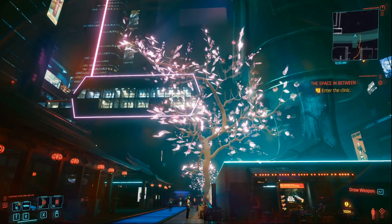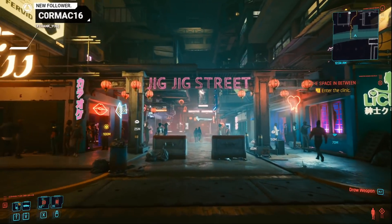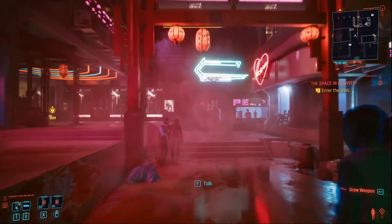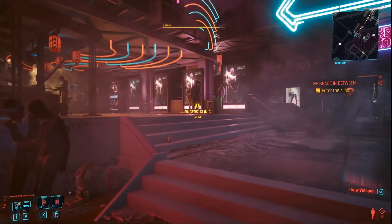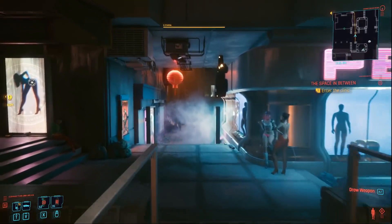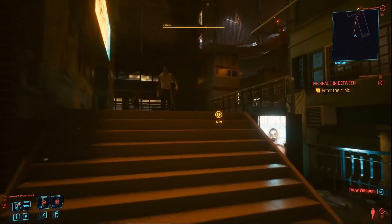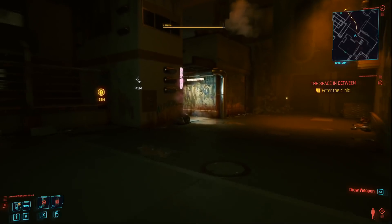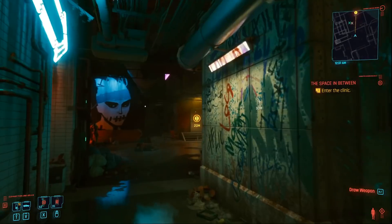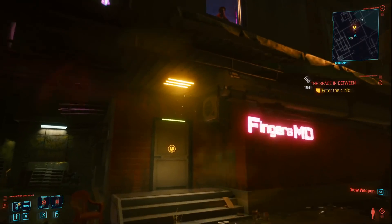I wanted to show you the blossom tree here, and if you turn around you'll see the entrance to Jig Street. So we're going to go straight on down here — this is in case you need to find your way back. Then we're going to go over this bridge, take a left up the stairs, and then go right and straight on.